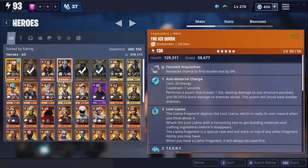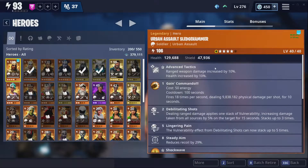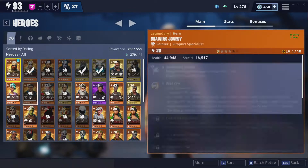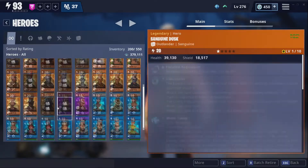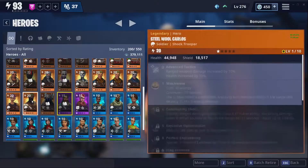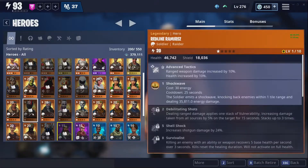Hey guys, what is up, it's your boy George here. They actually ended up adding something in the game where you can basically get rid of, or somewhat collection book, all these heroes that you actually weren't able to before. It's pretty good, so I'm just going to try to collection book some of these people because honestly they're good but I just really don't need them at the moment.